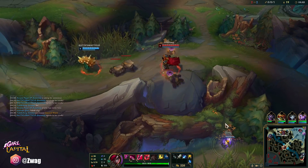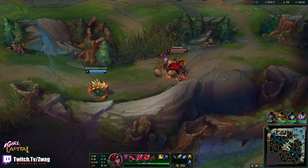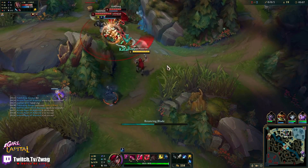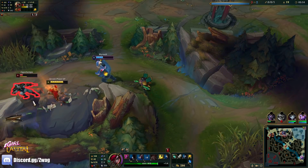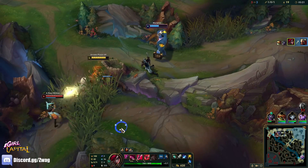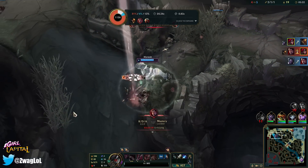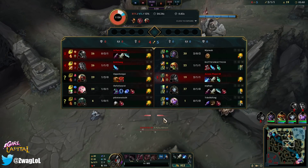Uh oh — Darius is chasing Rammus. Better just not to fight him; Darius is very strong early. Actually if we have Dr. Mundo coming we can get Darius's flash here. Blue side Zed's here — Mundo, what are you doing, go in! I might go for Zed — nice, I went for Zed because I know he doesn't have flash. Darn, yeah Darius flashed, but Mundo will get him. That's actually very good — even though I died I still got a kill and an assist. I got two kills I think.